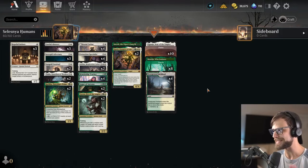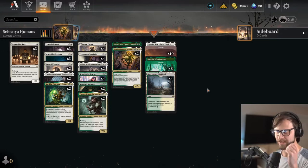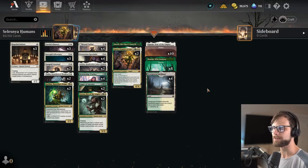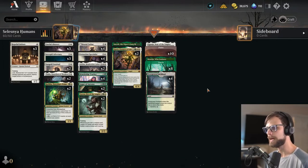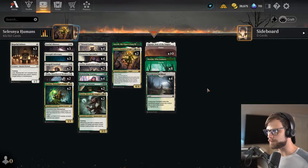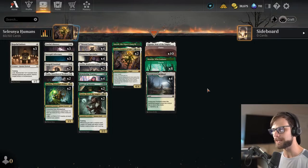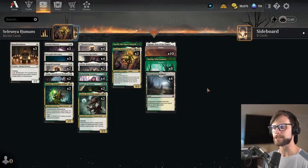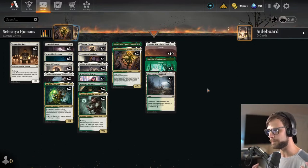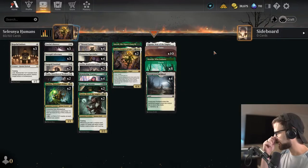We are taking a look today at rotation-proof Selesnya Humans, which actually has a lot of legs to it. I would argue that this mana curve is not ideal, and so there's probably a lot of finagling we can do here. This is much more of just a smorgasbord of options than anything else, and I would encourage you, if you decide to build a deck like this, to definitely play around with the numbers. You can tell the three-drop slot is a very large portion of the deck, but we do have some really nice top end.